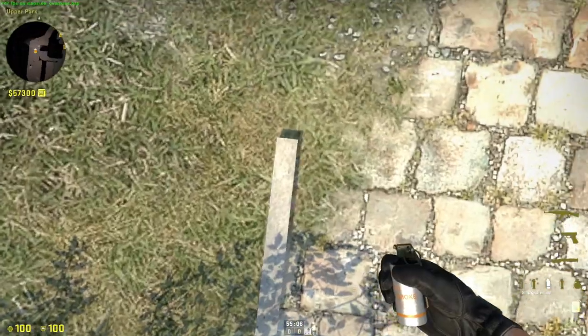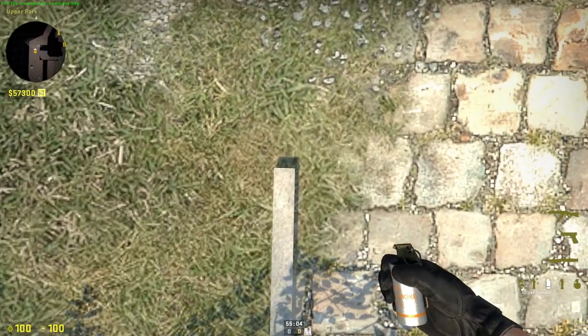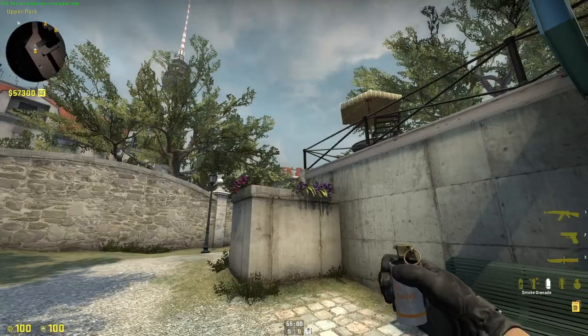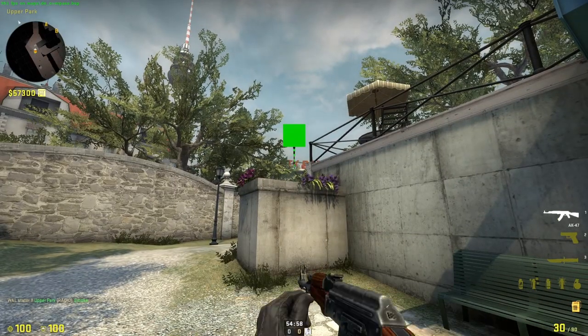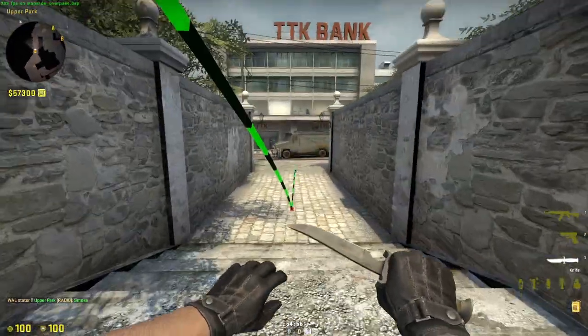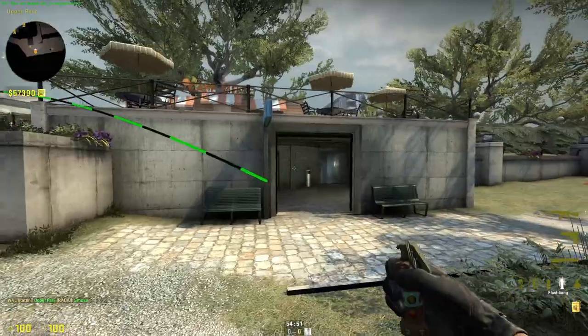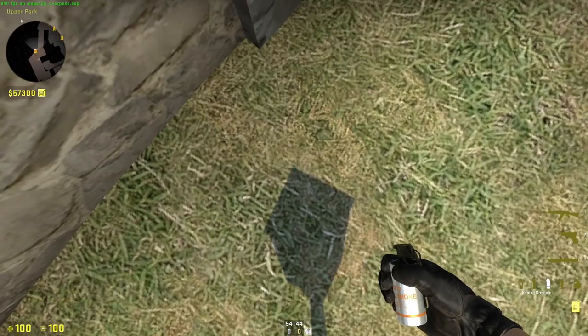This is a smoke to block off long. You come into this corner, aim at the bottom of the cave, and throw. It just smokes that area, allowing your team to take long without being spotted or anything and set up your smokes. It's a dumpster smoke.